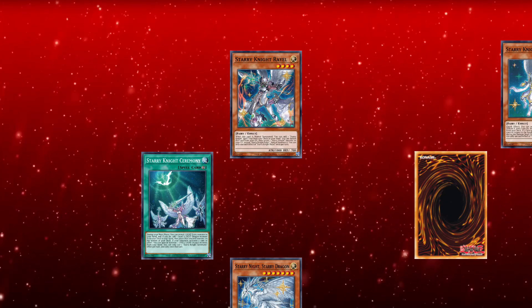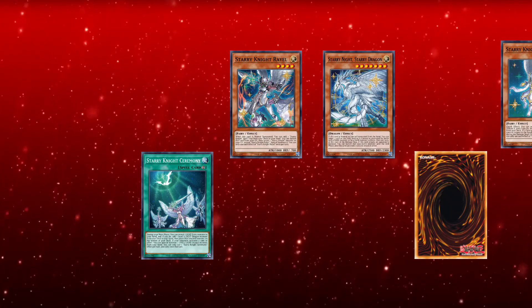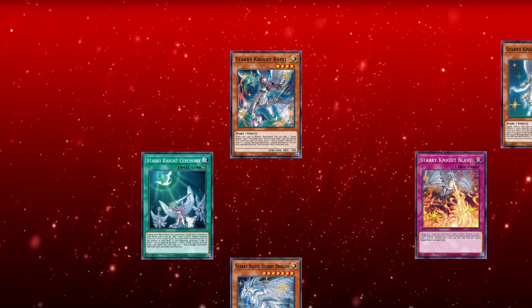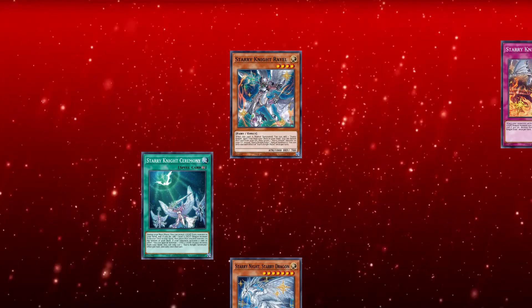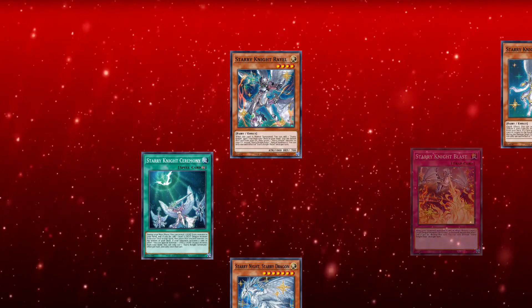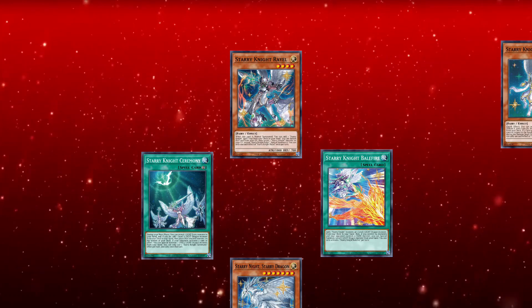Past turn, when your opponent activates something, you can use Ceremony to summon Starry Dragon from the hand, using its effect to pop a card. Now your Blast is alive to negate one of their effects by bouncing Dragon to hand. And if you do that, Orbital triggers, graved to summon itself back, and you can quick effect tribute to either set up another Blast if you're confident in your current board, or Balefire if you think you'll need more setup for next turn.